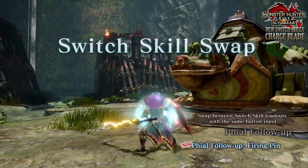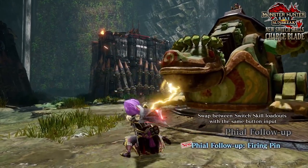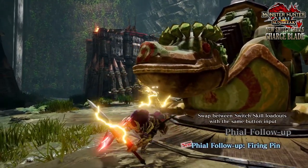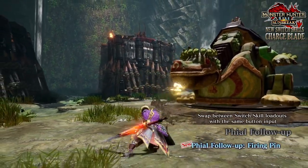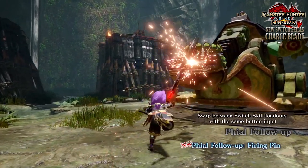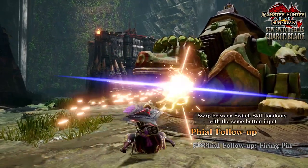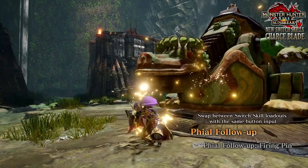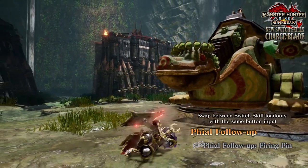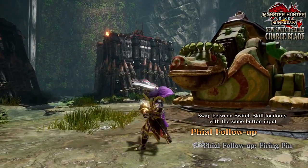The Phial Follow-Up: Firing Pin changes this slightly. Basically, a mechanism that lowers the pressure of elemental energy generated throughout the shield thrust during elemental burst, or by the sword attacks whilst in sword boost mode — this elemental energy generated will now instead build up on a target rather than instantly being activated, but it will disperse over time. However, you can detonate this stored energy on a target by hitting that same spot whilst you're in axe mode, dealing extra damage whilst also extending the time limit of the elemental boost.